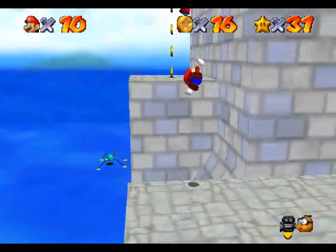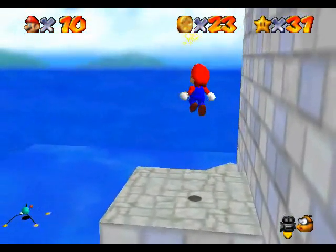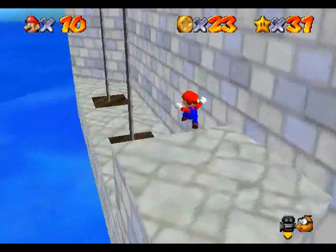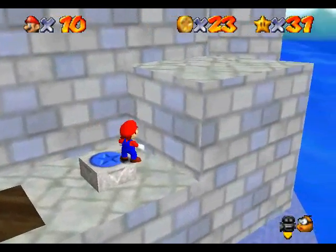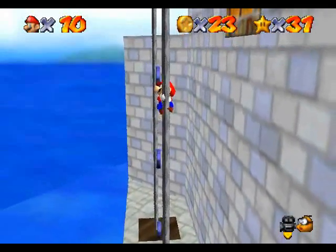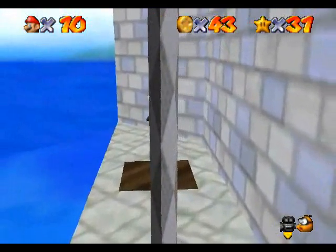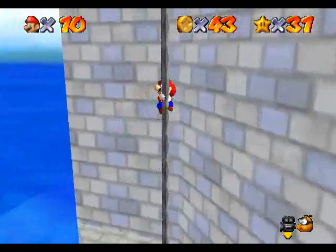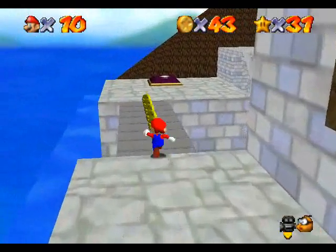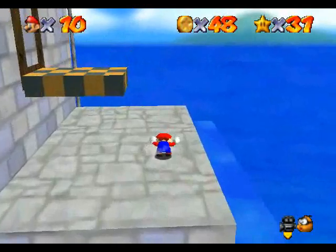Really not challenging at all, much like the rest of this world. The next one, however — oh boy, this is going to be so much fun. Over there we have a blue coin switch. You want to hurry up and pound it and get near the top of this pole. Don't get them by jumping from one pole to the next — just do this instead. That's the only way I've found to get them all, and it's really nothing at all. We're almost at 50 coins and we've only explored this one area of the level. Told you it was going to be easy.